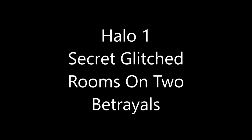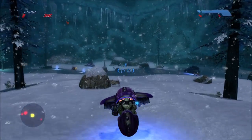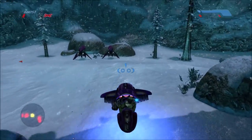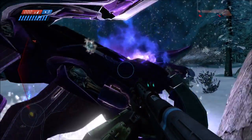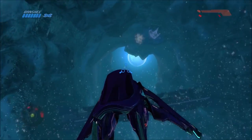Hey guys, it's General Heat here. For today's video we're going to be taking a look at two secret rooms on the mission Two Betrayals. These rooms are more glitched than secret — they're rooms you may recognize, but you actually won't recognize them because of the way they're glitched.